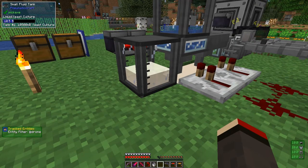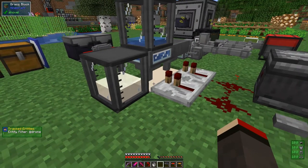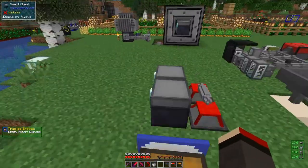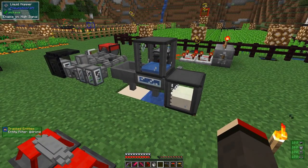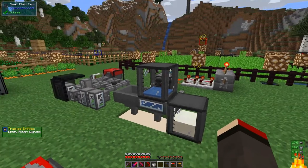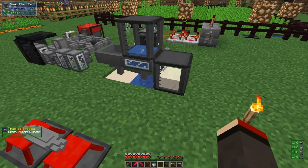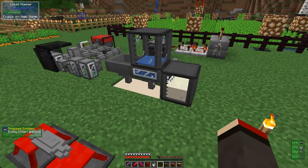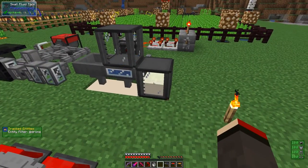I might need to add speed upgrades if I want this to go faster. This is relatively early-game stuff we can do without drones or plastic involved. Let that work away and we should end up with 32 buckets of yeast — we've got 32 buckets of water in here and enough sugar, and this tank's capacity is 32.